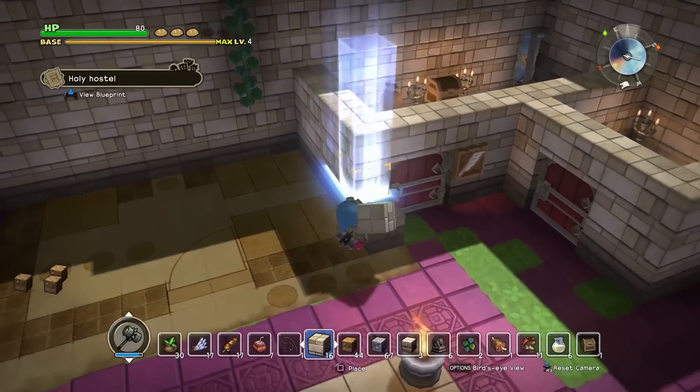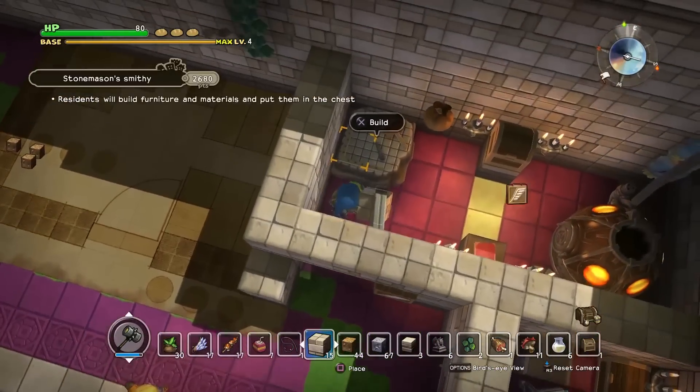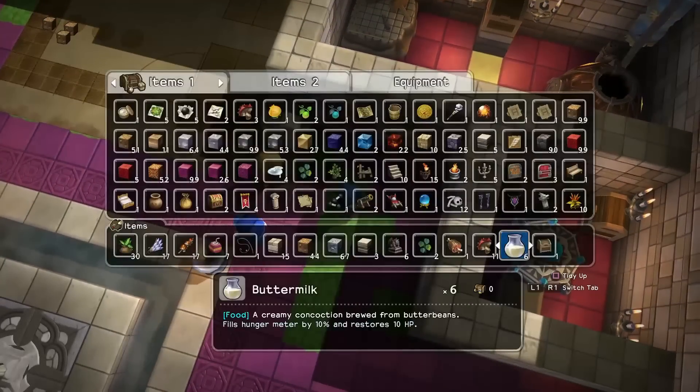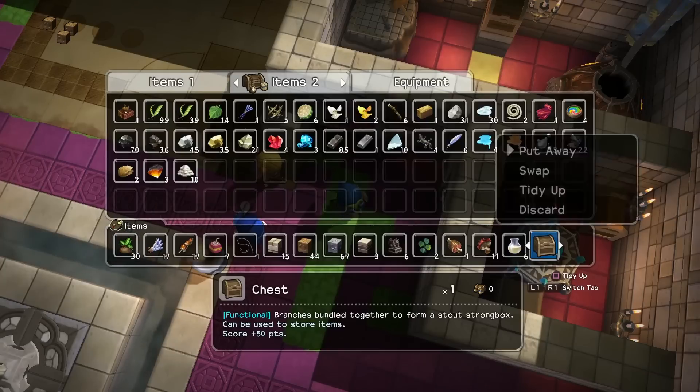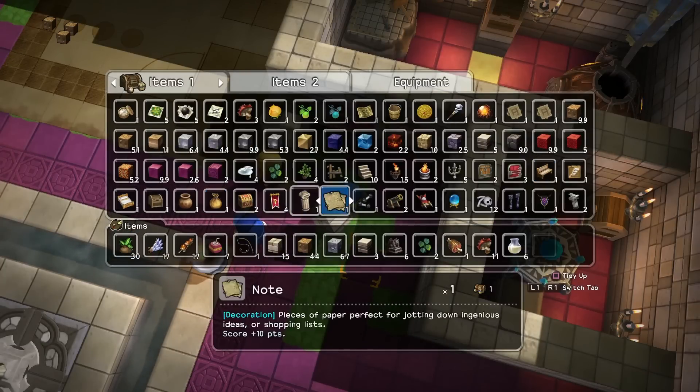I think I knocked the item shop sign off the wall there. Oh no, we might be okay. We are not okay. Where is my item shop sign? There we go.